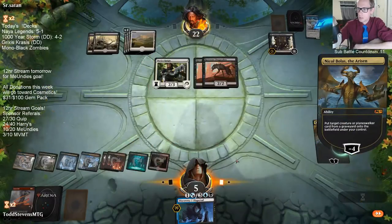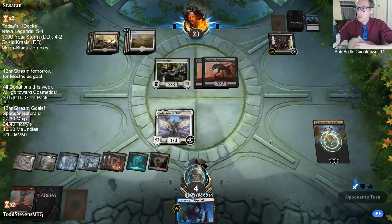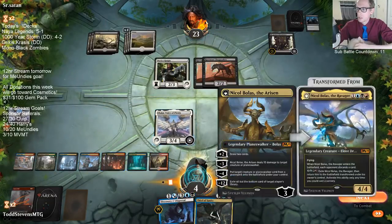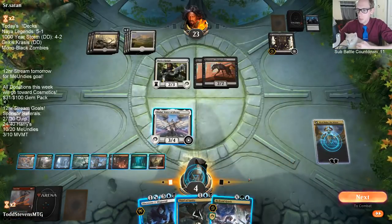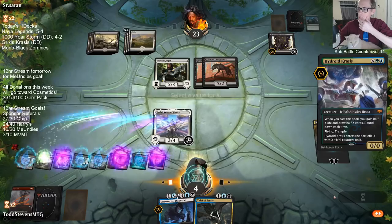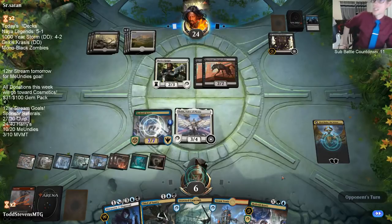We reborn Shalai. Now all we have to do is kill both their Chupacabras and then Dispersal the Inheritance. We can do that next turn — we're actually pretty good here. Our opponent could have killed us, but now we can just get Krasis for six. Krasis was the perfect draw. Good thing Grixis has Krasis.